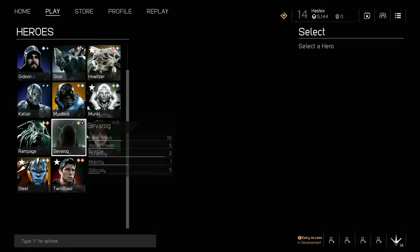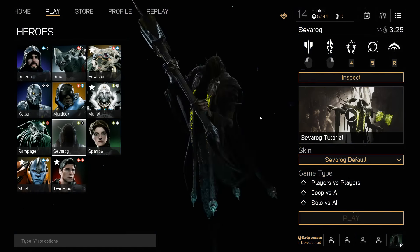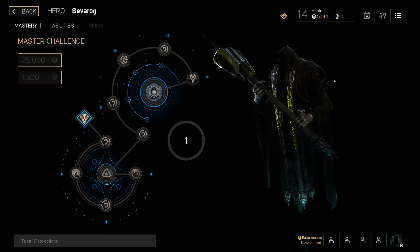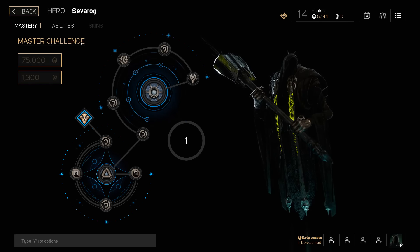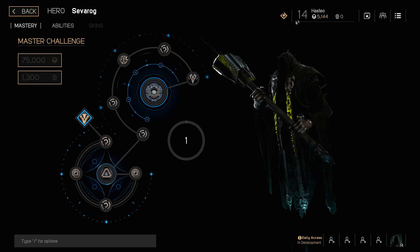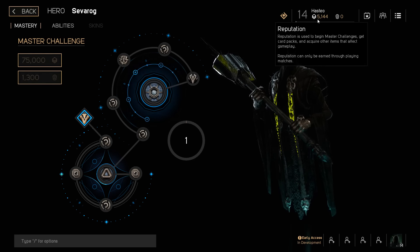We're going to click on Play so you can see all the heroes. Let's use Severog right now. Here he is — we can click on Inspect, and this is his Master Challenge. You can see it's listed over here and it costs 75,000 reputation.